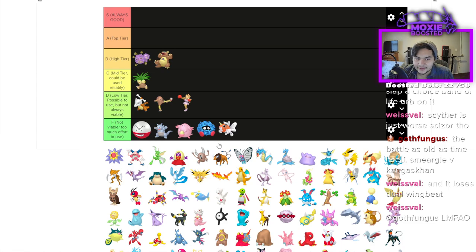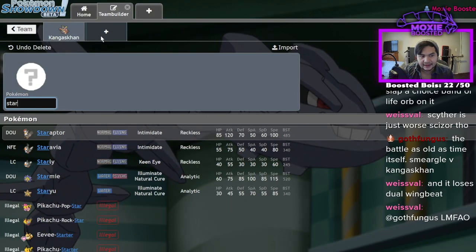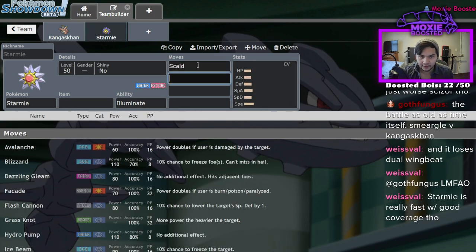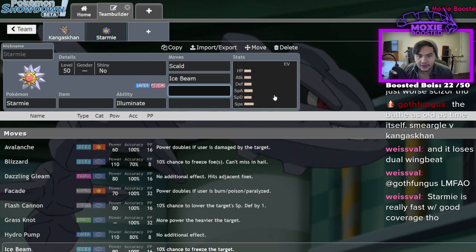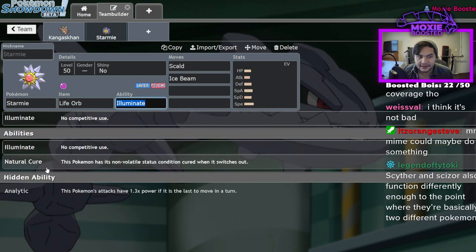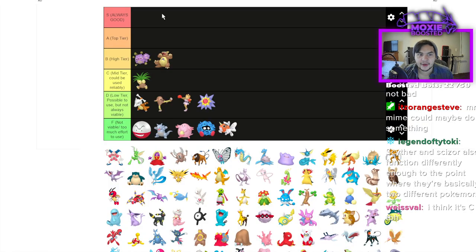Seaking is F tier — too much effort. Starmie is a usable special attacker with pretty good special attack, not terrible bulk at 85 defenses and 60 HP, and it's really fast. I could see it maybe being C tier, mainly used for offensive Scald and Ice Beam coverage. It does outspeed Garchomp, which is pretty big. A Life Orb set would be nice. Analytic wouldn't be terrible either. I'm putting it C tier.